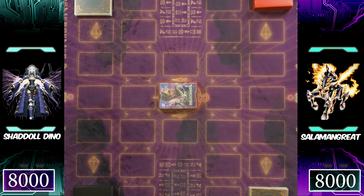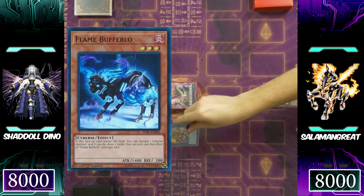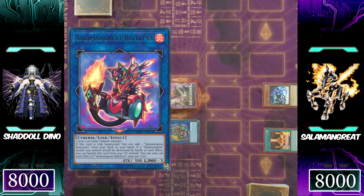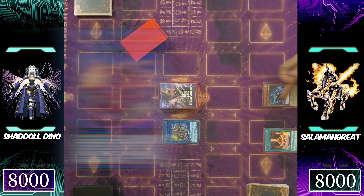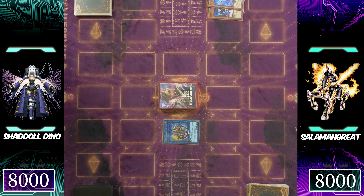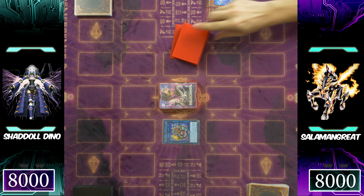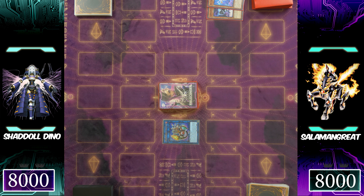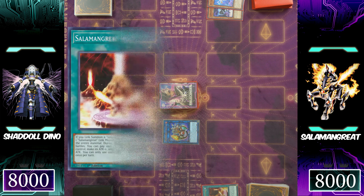There is no need for an introduction between these two great decks. Salomon Great is going to start off by going first, normal summoning the Flame Buffalo and using it into a link summon for Salomon Great Bay Links. These two monsters are chain linked one to another — Flame Buffalo being chain link one, Bay Links being chain link two — so the opponent would not be able to Ash Blossom the Flame Buffalo, meaning Bay Links will be able to add the Salomon Great Sanctuary from the deck to the hand. As chain link one resolves, Buffalo discards DC Archiver to draw two additional cards.